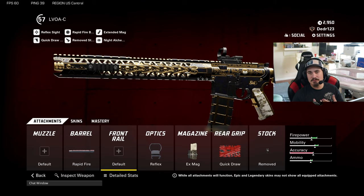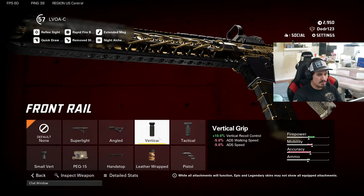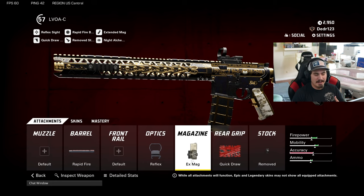Next I put a reflex on it because I don't like the iron sights on this gun — you can't really see a lot through them. If you want to run iron sights, I'd put either a pistol grip, vertical grip, or angled grip for that horizontal recoil. This gun has a lot of horizontal recoil that veers off to the right, so those grips will make it more vertical rather than veering to the side.